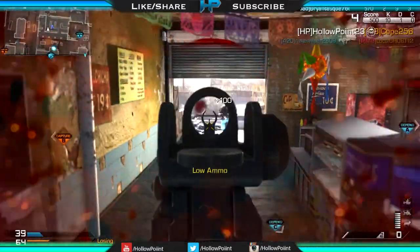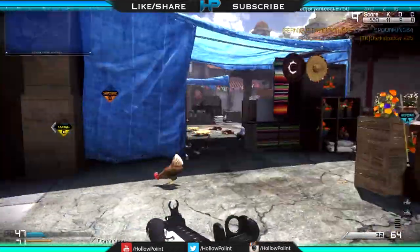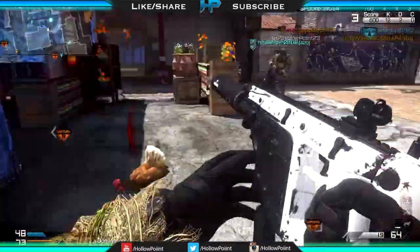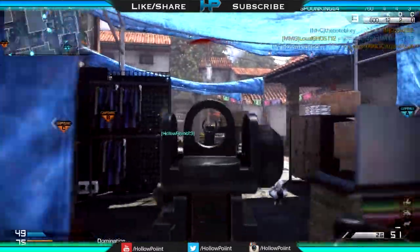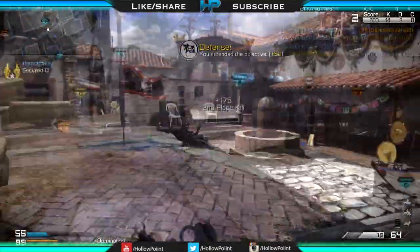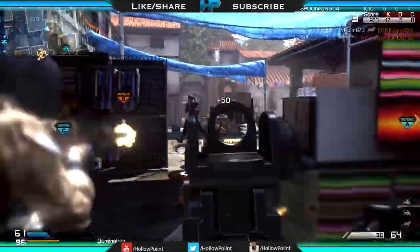Getting back into the subject — on today's best class setup we have the Vector CRB submachine gun and honestly guys, it's amazing, it's freaking amazing. I'm going to explain everything I've done with this class setup, why you should be using it, and why I picked these certain perks. We have the Vector with the foregrip and the silencer.